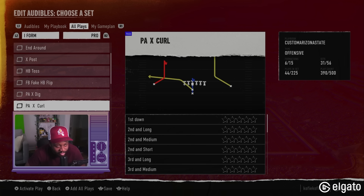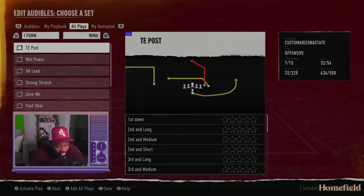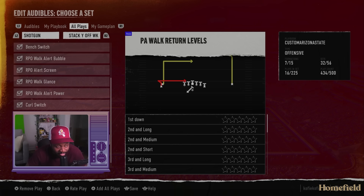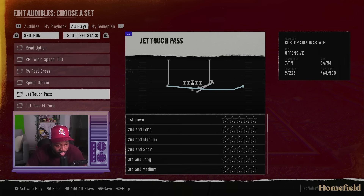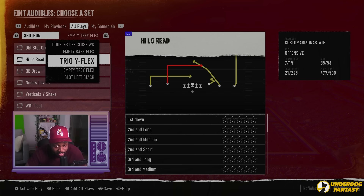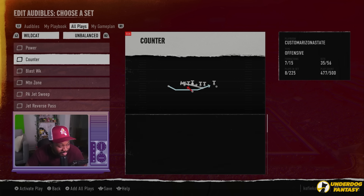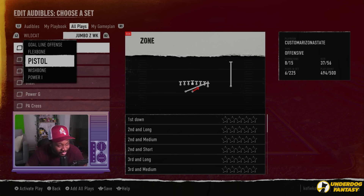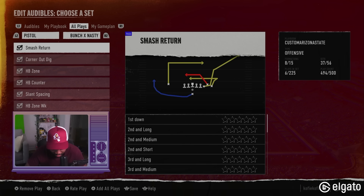Let's try I formation. End around — there's a lot here. Got shotgun, add stack off weak, tight open, close, shot slot left stack — now I've got 23 plays left and eight more formations remaining in theory. I feel like besides pistol and shotgun, I think I've got enough. To round it out — I think I got my playbook.